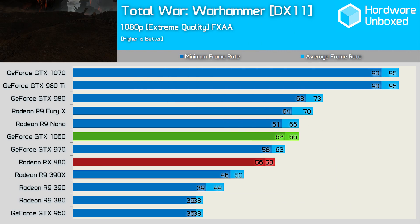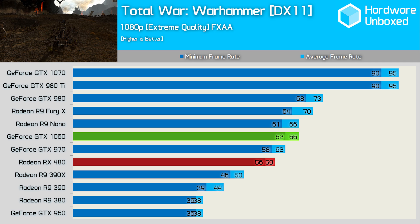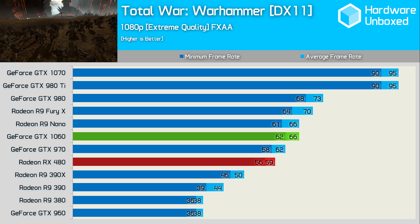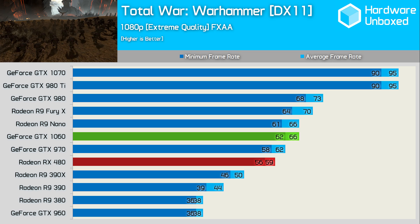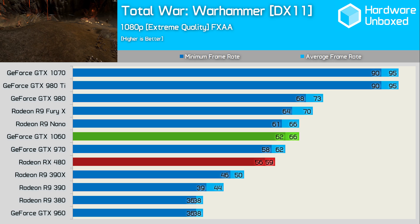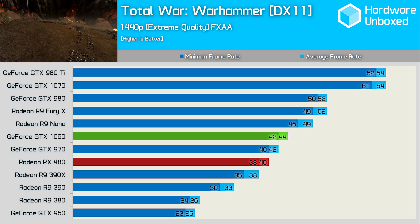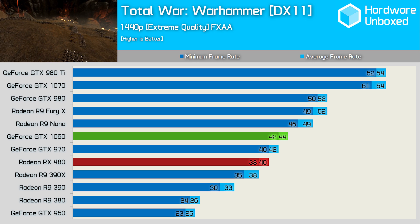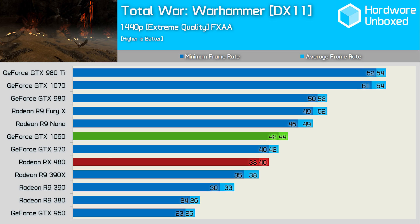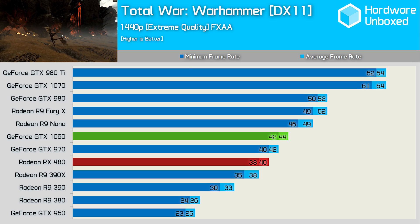Total War Warhammer is another game I'm yet to test with DirectX 12, as it's still marked as beta. Using DirectX 11, the 1060 is 12% faster than the RX 480, though surprisingly 10% slower than the GTX 980, despite matching the R9 Nano. Increasing to 1440p, the 1060 is still 10% faster than the RX 480, but 15% slower than the GTX 980 — making me wonder if a driver update will improve performance in this title.